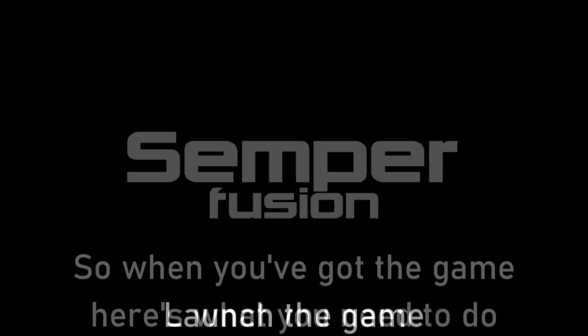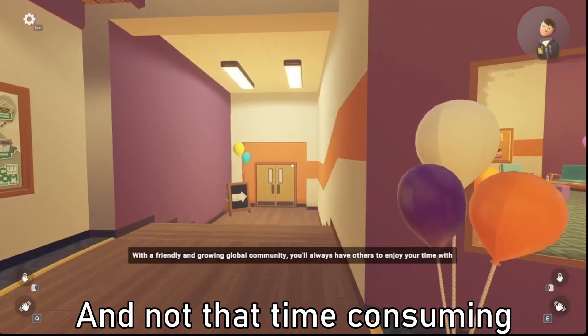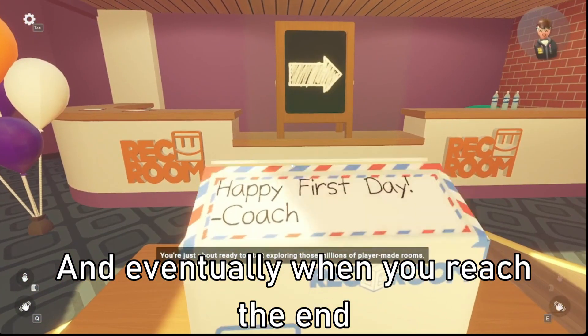So when you've got the game, here's what you need to do. Launch the game and you'll be greeted by a tutorial. Getting through this tutorial is quite simple and not that time-consuming. You'll get to know the basics of how Rec Room works, and eventually when you reach the end, you'll gain a watch.